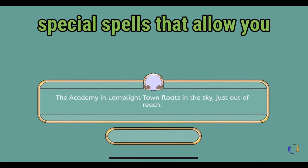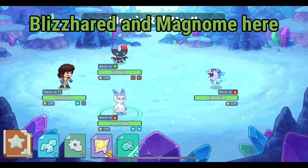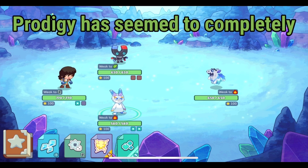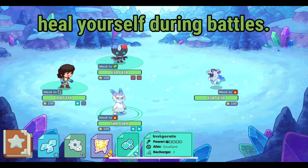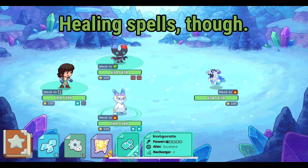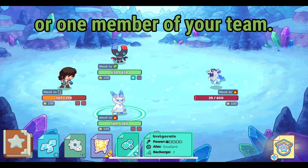Another important thing to talk about is healing spells. Some pets in the game have special spells that allow you to heal yourself and your team. Blizzherid and Magnome both have one healing spell. Prodigy has seemed to completely remove the usage of healing items in the game, so this may be the new way to heal yourself during battles. Currently only a few pets have healing spells, and you can use one to heal yourself or one member of your team.